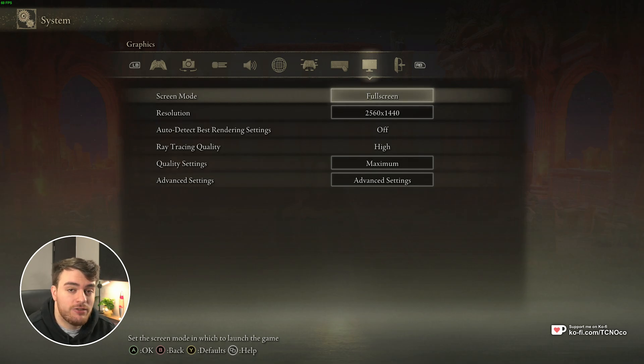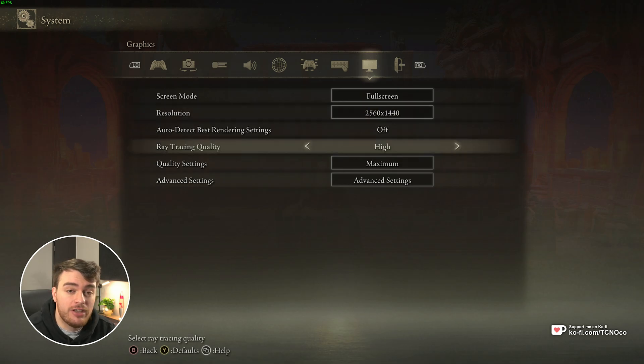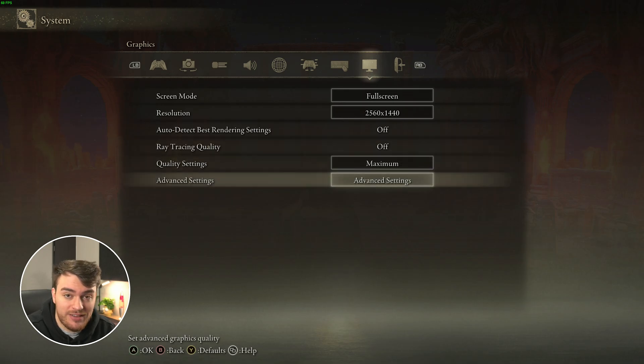Make sure Fullscreen is set for the Screen Mode. Resolution should match your display, or at least be compatible. Raytracing should be turned off for the best performance, but you can put it on low if you really want it and you have a raytracing graphics card. Then head down to Advanced Settings.